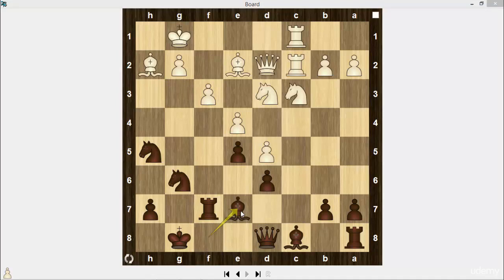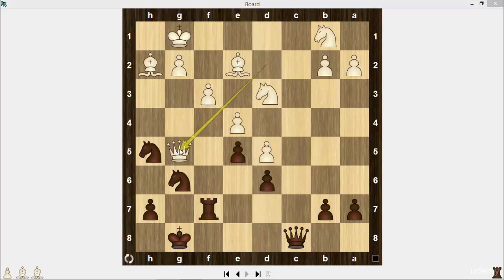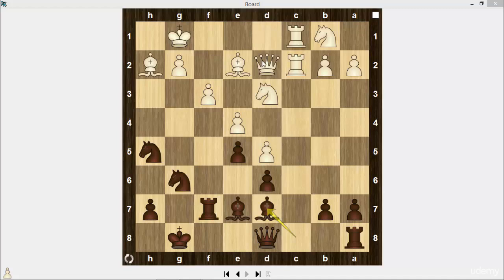Bishop e7. In this line, it's very important for black to activate the dark-squared bishop. He is going to play bishop g5. Knight to b1 — it's a trap. For example, if black plays bishop g5, then white takes on c8, rook takes rook, rook takes rook, rook takes rook, queen takes rook, and queen takes on g5. White has two minor pieces for a rook. Bishop d7. Queen e1. Bishop g5 — black has a strong initiative for the pawn. It's obvious that black is ahead on the kingside.